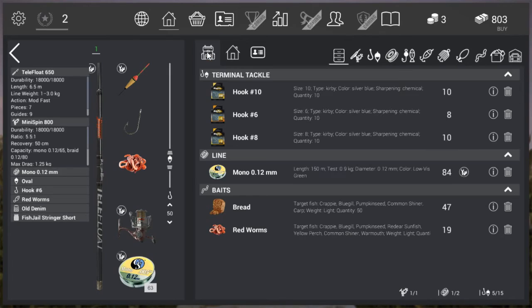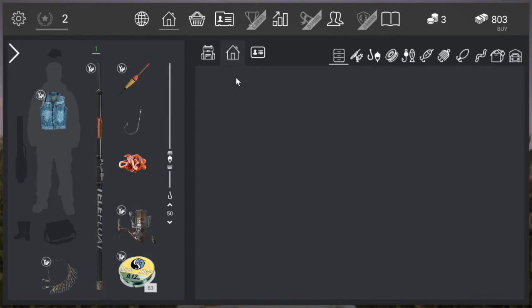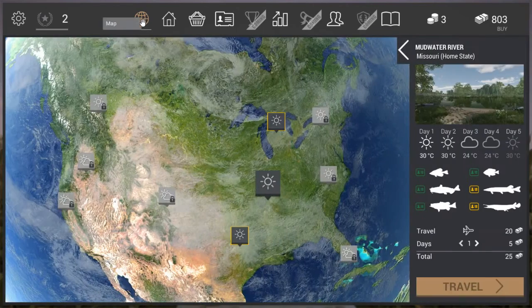Before you leave home every time, make sure you put everything in here. This picture resembles your pack — it allows you to bring your reel, lines, baits, and other gear. Anything that stays in home storage won't come with you. Right now the bag can carry one reel, two lines, and 15 baits including hooks and terminal tackle. If your bag is full and you buy something at a local lake store, it will go into your home depot — so if you buy something and can't find it, go home and check there.